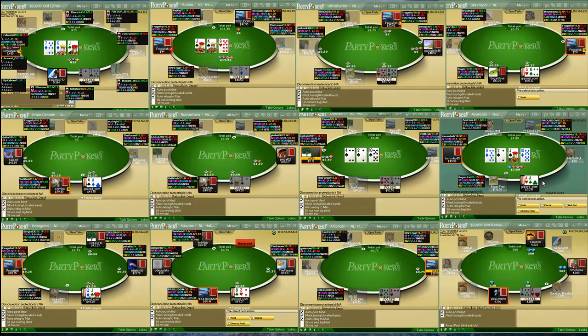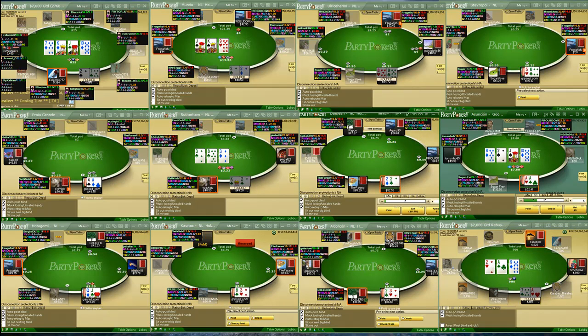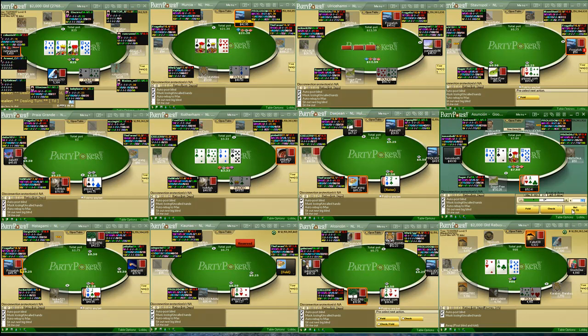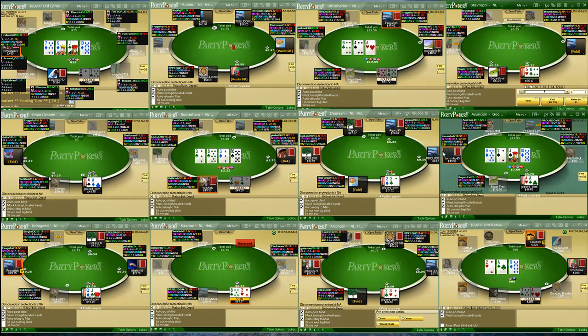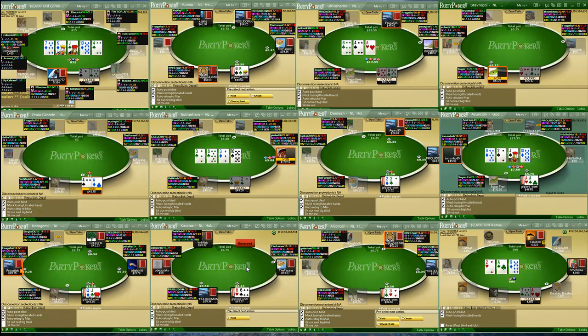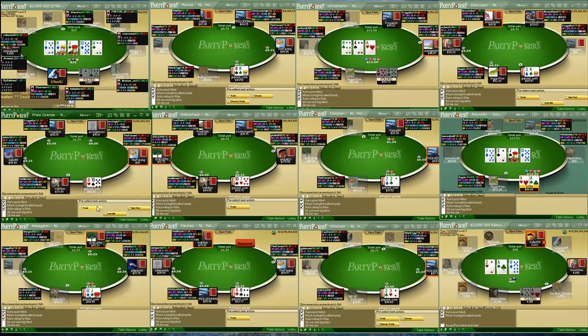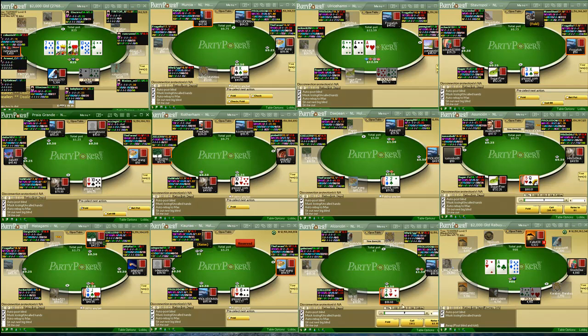No matter what, you have to take the add-on when it comes around. So effectively, whatever the buy-in for the tournament is - say it's $5 - you get in for triple that, making it a $15 freeze-out for you. If it's a $20 buy-in, it's effectively a $60 freeze-out. The add-on is mandatory. Even if you have first-place chips by a million, it's still worth taking the add-on.